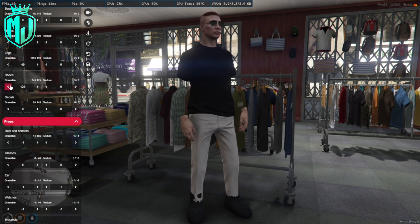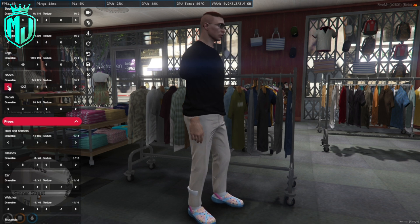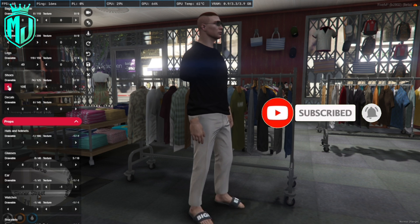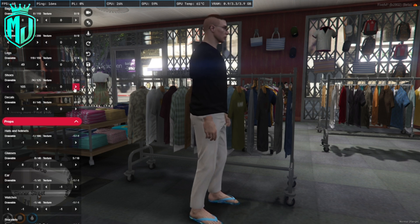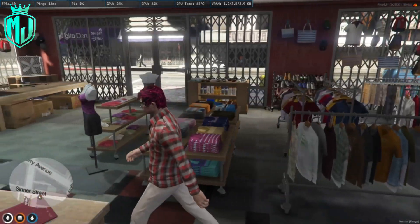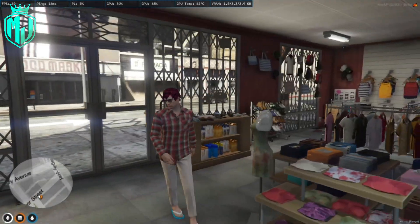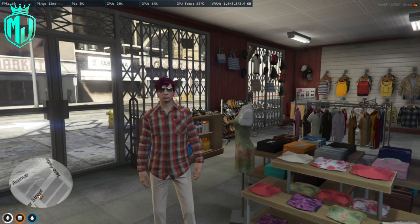Yeah, we got a nice decent pack. We got the shoes right here, yeah it's good. I'm gonna use these slippers. So these are all the items in the clothing pack. Link in the description, you can easily download it and install it in your server.